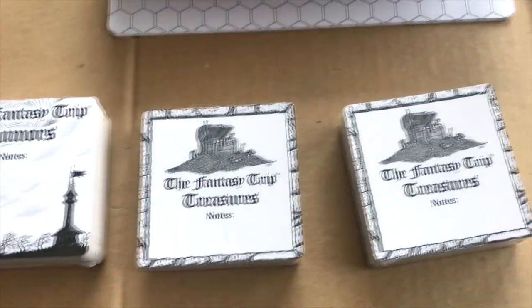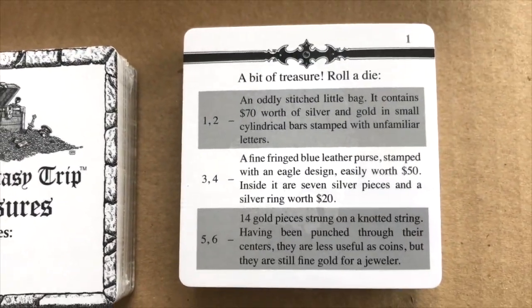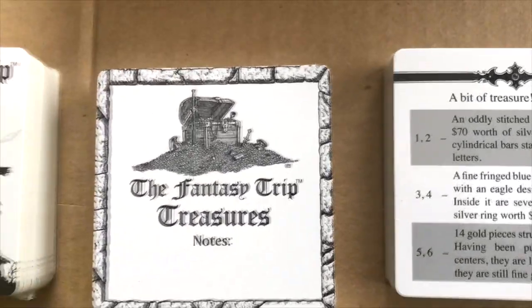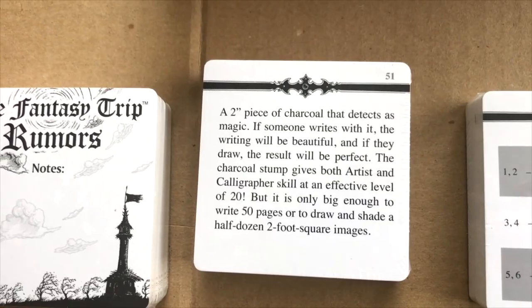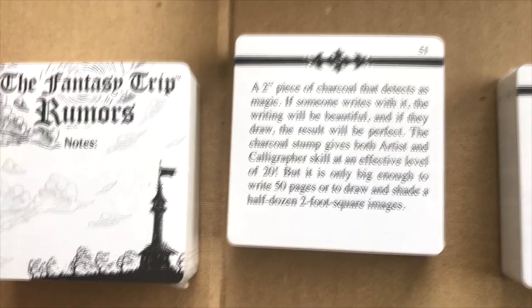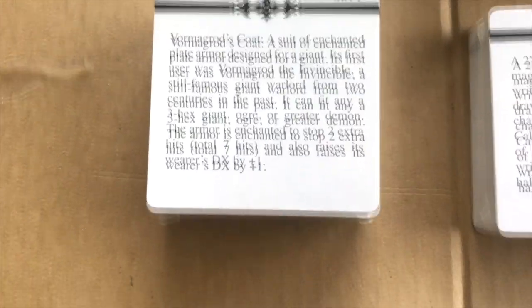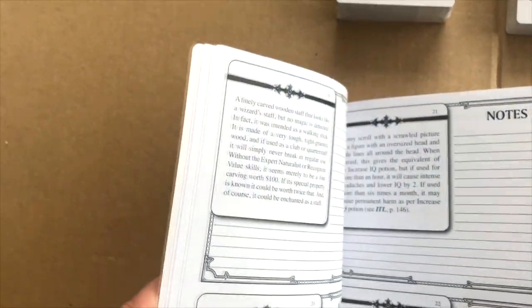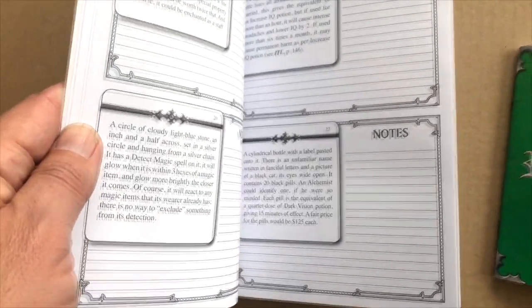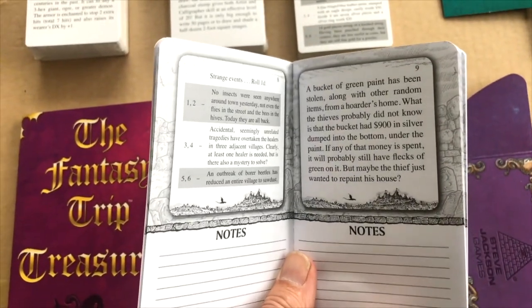Then we have rumor cards and two sets of treasure cards — the two sets are different. You can see how they work: the players discover some treasure, you roll a die and it tells you what they get. For example, a two-inch piece of charcoal that detects magic — if someone writes with it, the writing will be beautiful; if they draw, the result will be perfect, but you can only use it so many times. You can make rumor cards actually happen, or keep them as rumors.